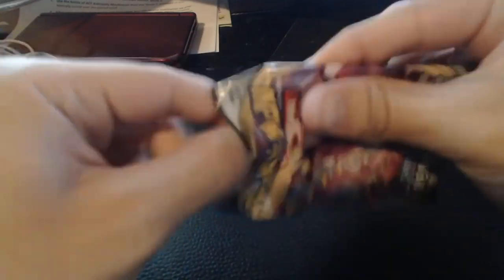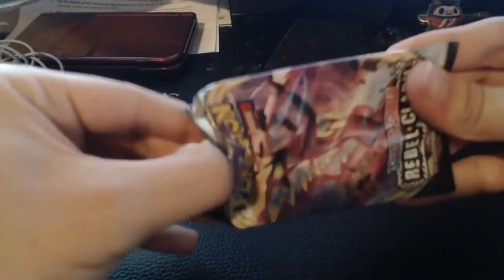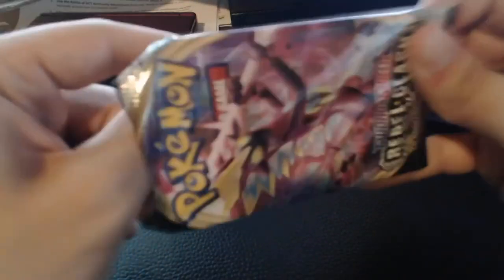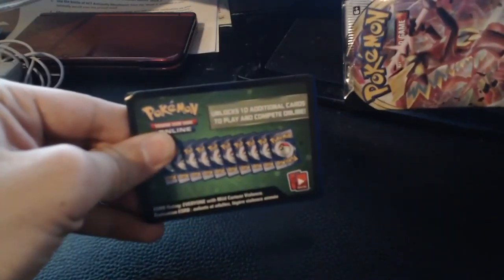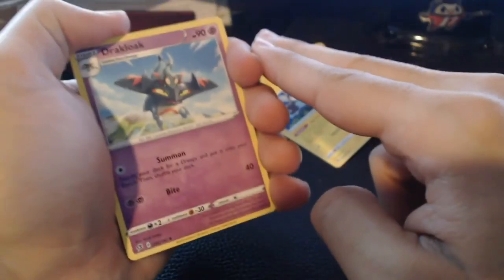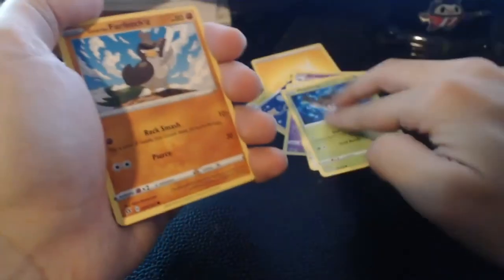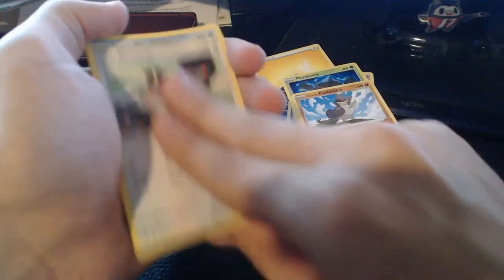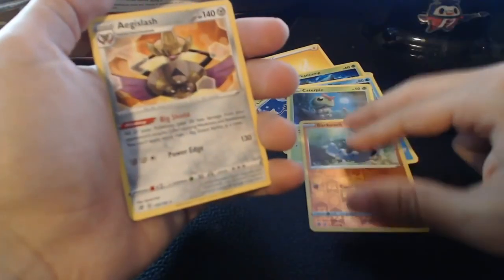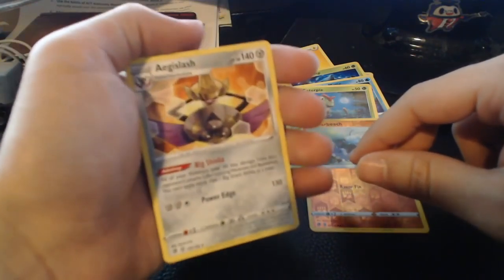Second to last pack — god, don't mess this up for me now, give me something good. Three to the front, Lightning Energy on the back. Luxio, Drakloak, Tranquill, Phantump, Galarian Farfetch'd, Snom, Mr. Mime, Caterpie, Barboach for our reverse. Come on baby — and Aegislash. Well, it's not a rare card, but this is a pretty cool Pokemon, so I'm not upset.